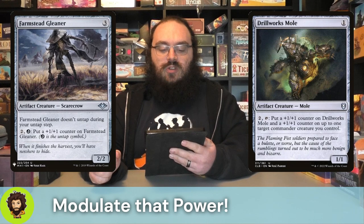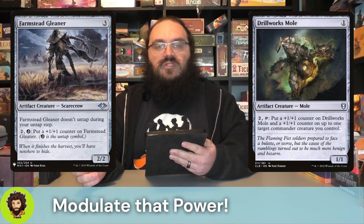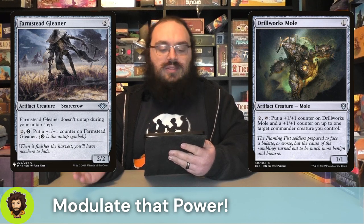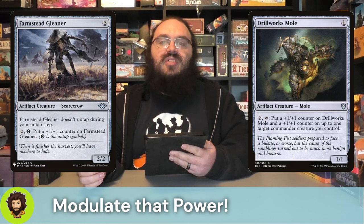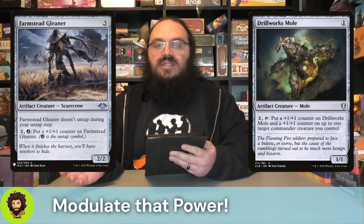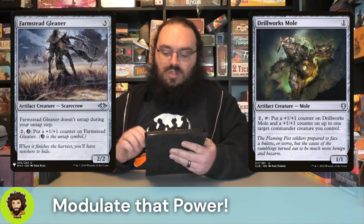Farmsteed Gleaner is a three-cost two-two which won't untap during your untap step, but we're really here for this ability: pay two and untap them to put a plus one, plus one counter onto the creature. So primarily here for the fact that they are an untapper, but the plus one, plus one counter still falls into the power modulation that we're looking for.